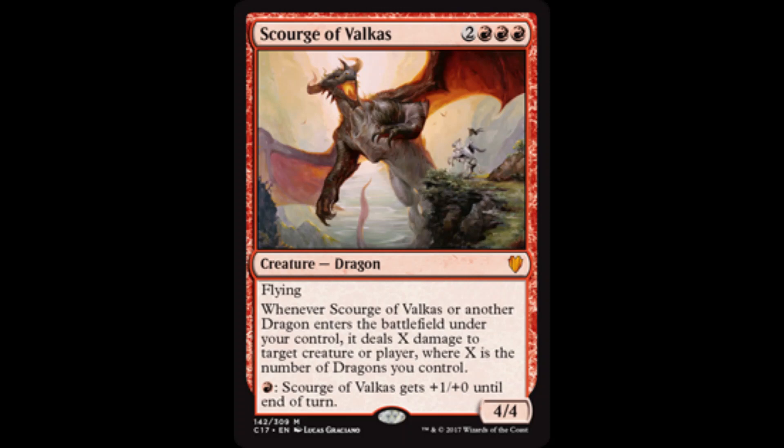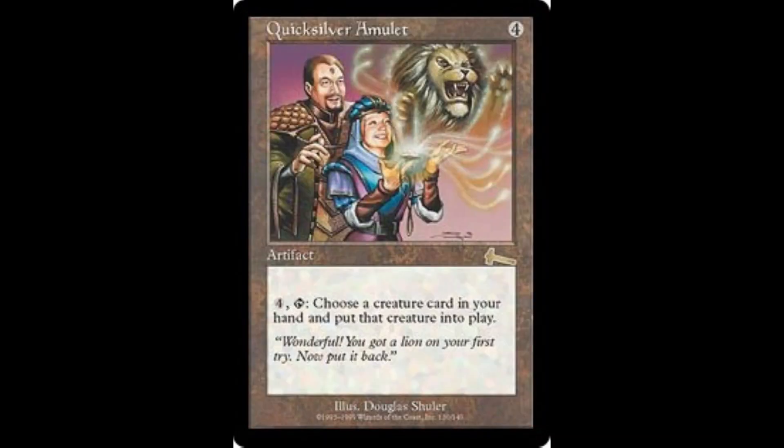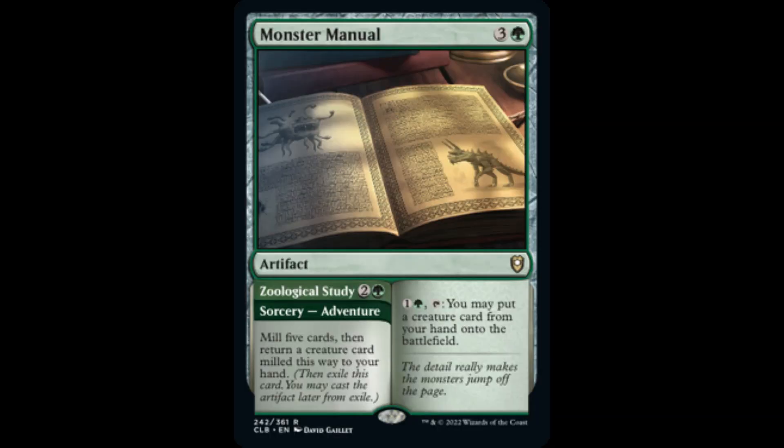Since dragons are quite mana intensive, we need to add options for cheating them into play as well as reducing their costs. Sneak Attack is a powerful enchantment that allows us to put a creature card from our hand into play with haste, and then we sacrifice it at the beginning of the next end step. In conjunction with our general, although the dragon that snuck onto the battlefield is sacrificed at the beginning of the end step, the token created by Mirim is not. Quicksilver Amulet puts a creature from our hand onto the battlefield for 4 mana at instant speed, and it sticks. For half of Quicksilver Amulet's activation cost, Monster Manual does the same thing, but with the added upside of taking an adventure.